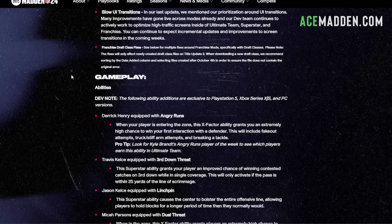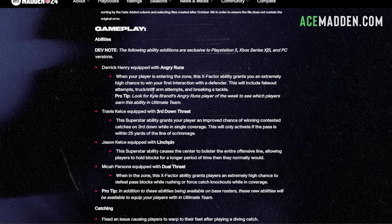As for the gameplay changes, we'll start with the new abilities: angry runs, third down threat, linchpin, and dual threat. I have no idea how good these abilities are, but angry runs is an X-factor that grants you an extremely high chance to win your first interaction with a defender. That could be good, but I don't know if that's really important considering how good jukes are. Since it's an X-factor you wouldn't use any AP, but it doesn't really stick out to me.